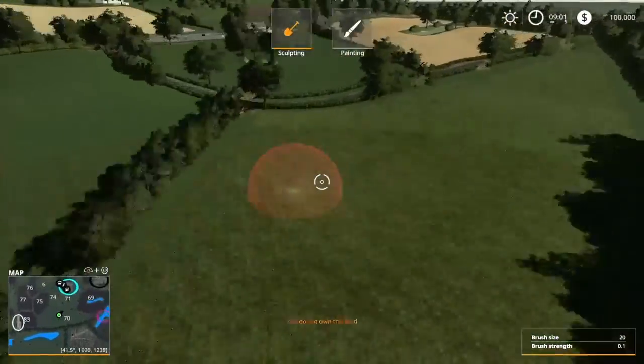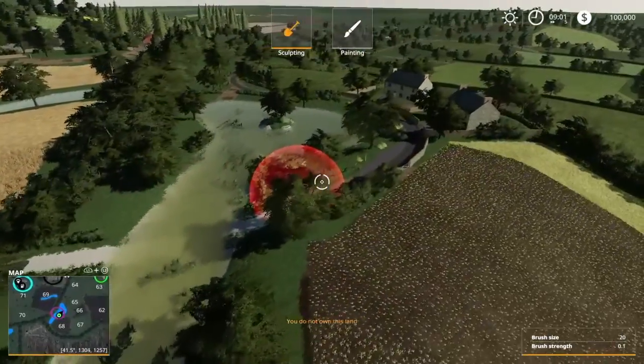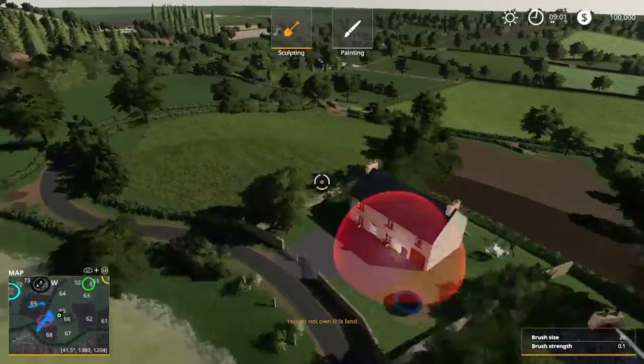Down here is another area with two sheds. Maybe you could do a little silage area over here. That's the border of the map. Looks like the road got destroyed there.